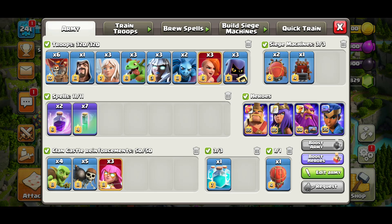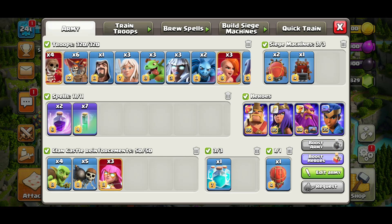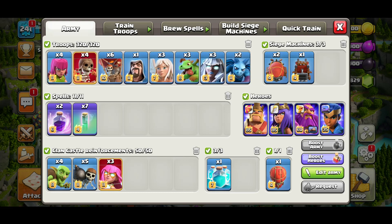You're wondering how this army works — it's similar to armies we did before but an upgraded version. I did a Titan attack when Town Hall 14 dropped, then a mass Super Valkyrie attack with Super Archers. This one upgrades that Super Valkyrie strategy to something deadlier and more consistent on different bases.